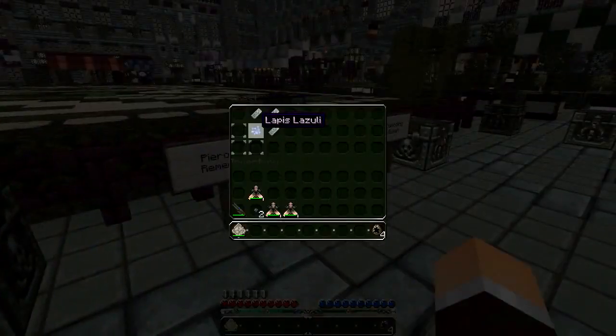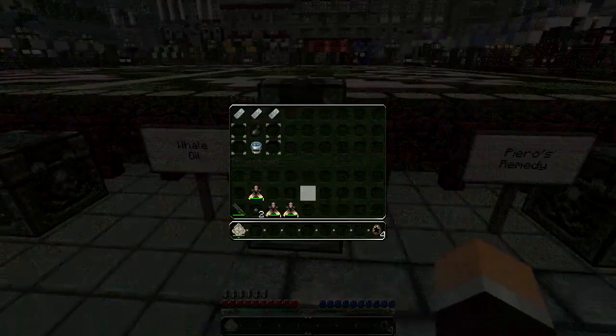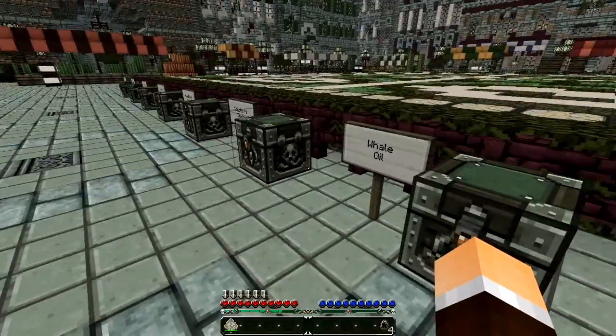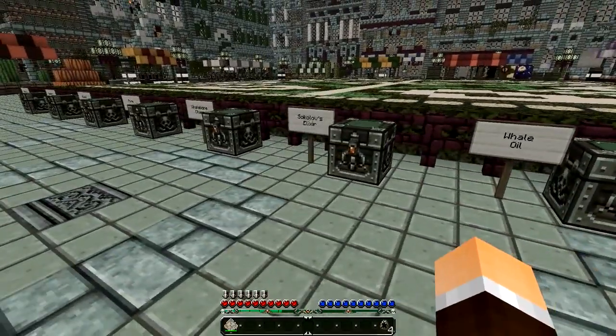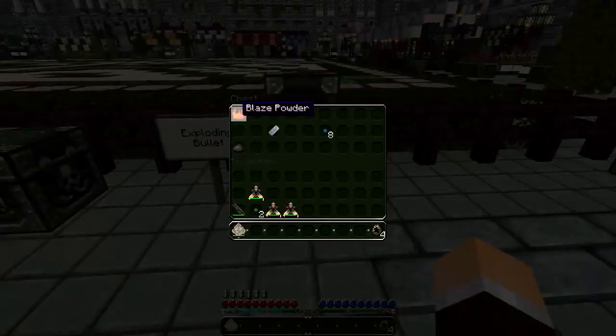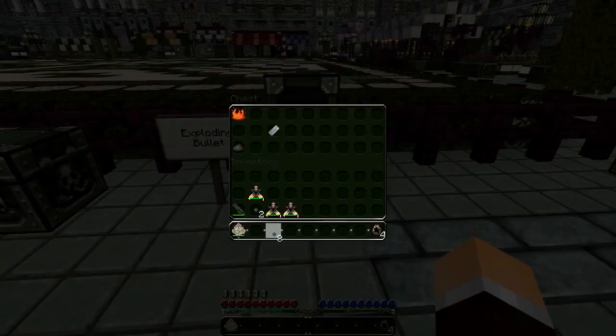We've also got the whale oil, which is basically a grenade - though in the game it's a fuel for power. You just look at whatever you want to blow up and right click and off it goes. It's about as powerful as a creeper explosion from testing, not quite as powerful as TNT. And then we've got the exploding bullets - you need blaze powder, gunpowder, and iron ingots, which gives you eight exploding bullets.